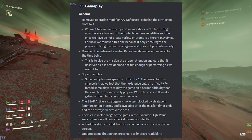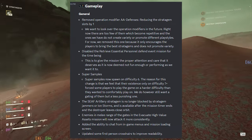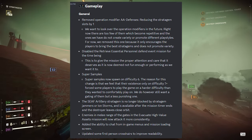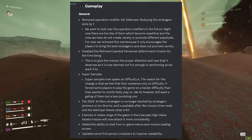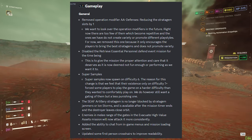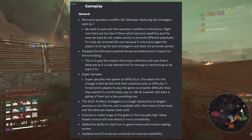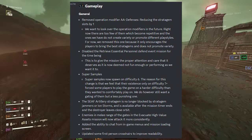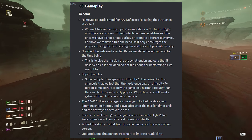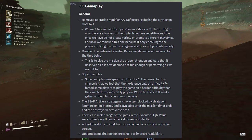For gameplay changes: the operation modifier 'double AA defenses' — which reduces stratagem slots by one — has been removed. That was one change I wanted to see from the very beginning. They have also disabled the 'retrieve essential personnel' defend event mission for the time being, which is sad because it was used for farming samples. Super samples can now spawn on difficulty 6, because Arrowhead felt that having them only on difficulty 7+ forced some players to play harder than they were comfortable with.